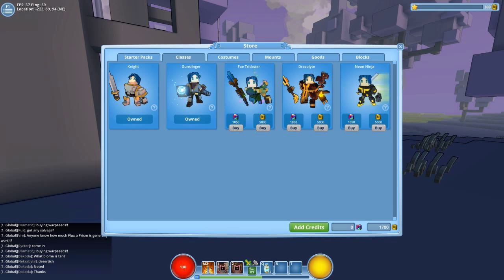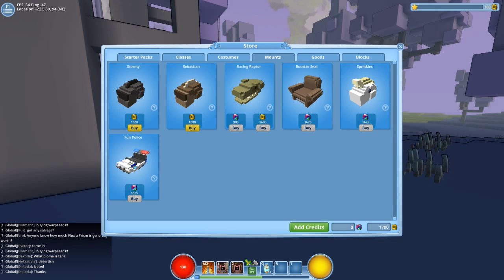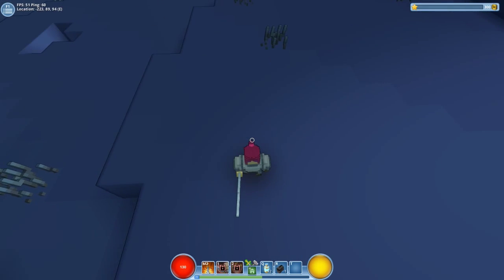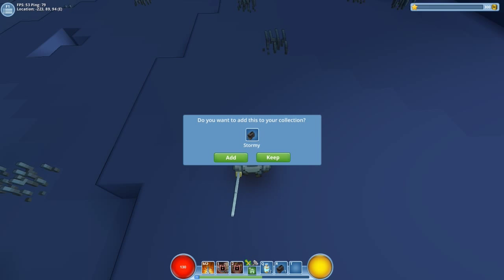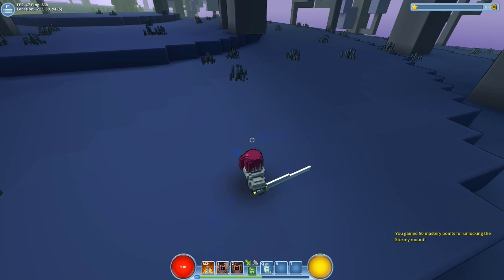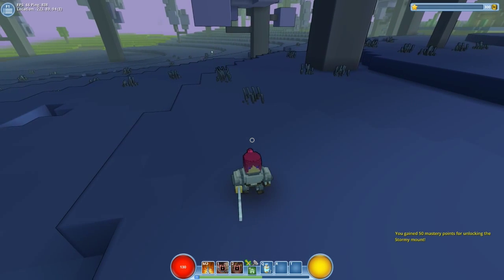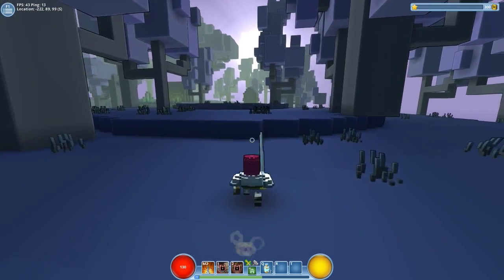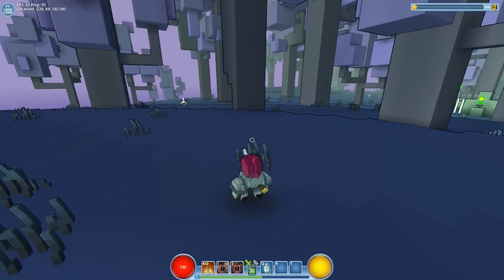Let's see - these are 5000. I'd like to get a mount. I need a thousand and that's Stormy. Can I buy Stormy? Yep, okay cool! So I get Stormy. R calls Stormy up, so add him to a collection. I got 50 mastery points for unlocking Stormy - cool!